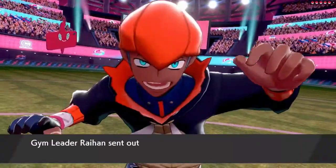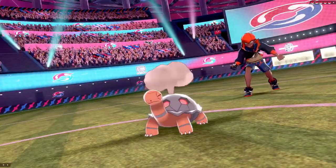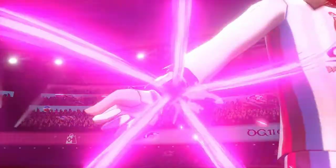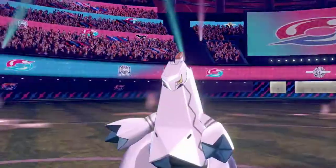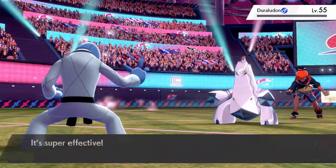In the final battle of the tournament we go against Raihan, but this time it's a singles battle not a double battle. My team is Bluebop, Peepers, and Cash. His Torkoal, Turtonator, and Goodra are handled by Peepers and Bluebop, but Peepers faints against his Flygon. Then after Cash takes down his Flygon, his Duraludon knocks out Cash and I'm left with only Bluebop. One Close Combat finishes off the little bit of health his Duraludon has left and we advance to the Champions Cup finale against Leon.